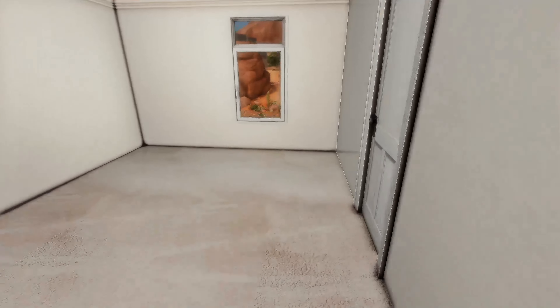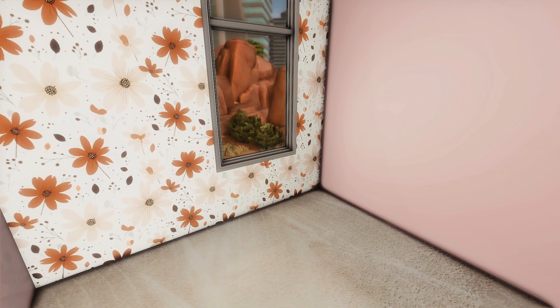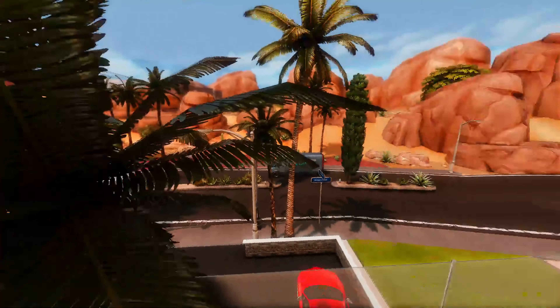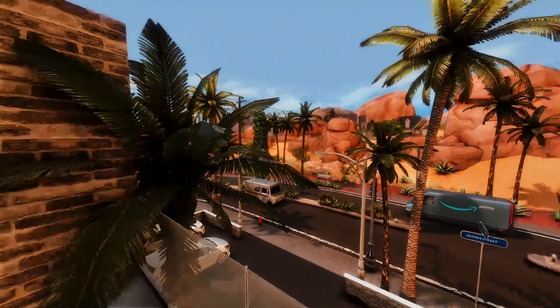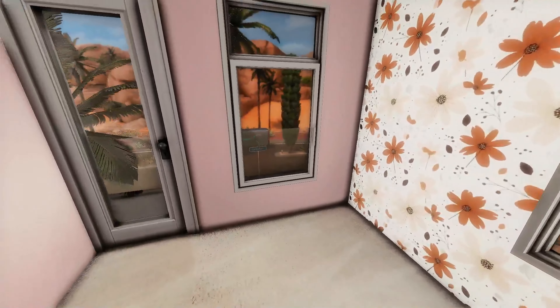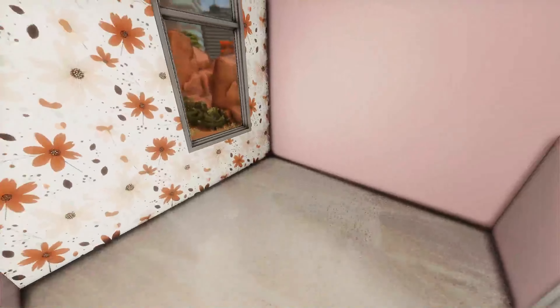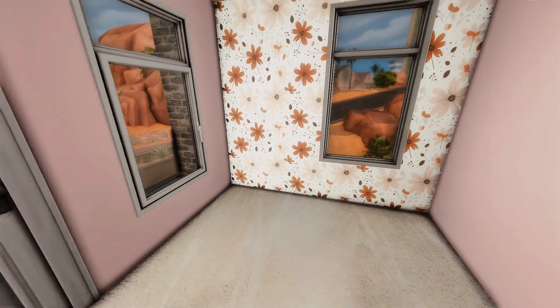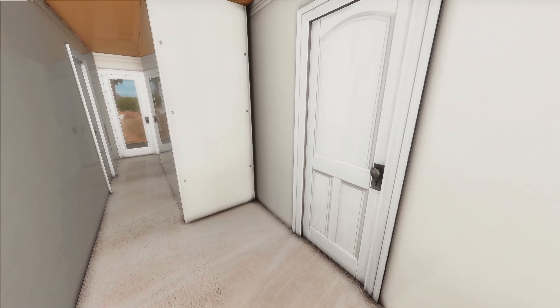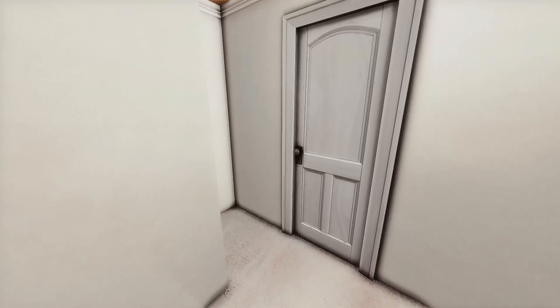This is the master bedroom — it's a big space. This is the master bathroom. All the bedrooms and bathrooms have the same fixtures. You are allowed to paint, but once you move out there's a $200 fine per room for every room that's painted. She hasn't planned on moving for a while so she went ahead and did it anyway. The child's room is over here — she felt safer having her daughter in this room rather than near the patio.